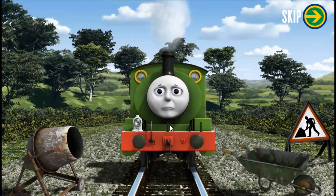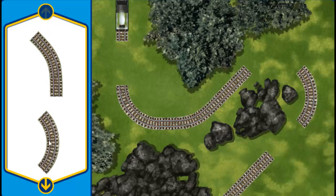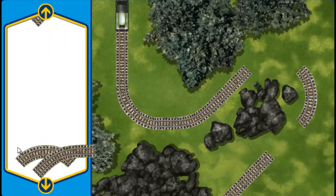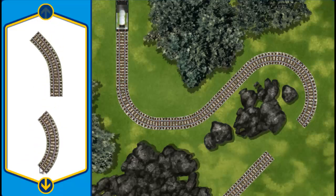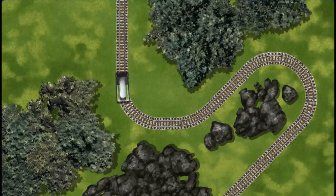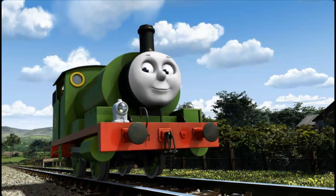Make the repair using sections of track. That's one! Pick another section. You found one! Almost done! That's it! Percy can now complete his delivery. Full steam ahead! Percy is arriving at Farmer Trotter's Farm right on time thanks to your help.